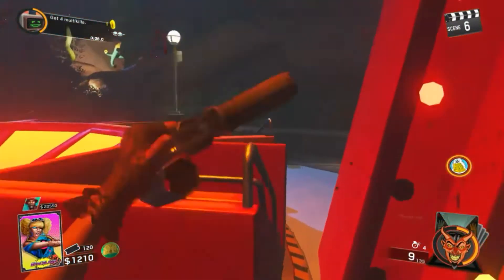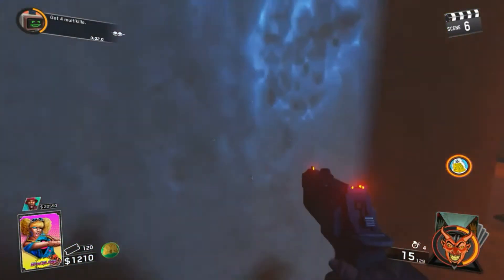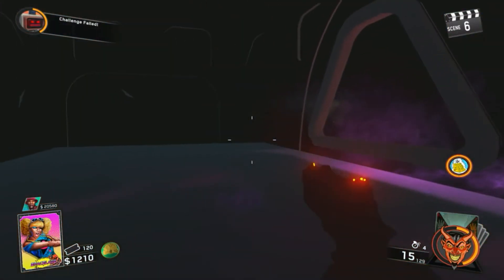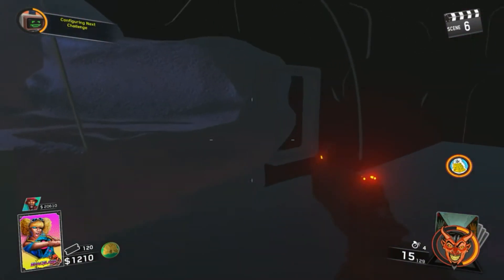I'm going to show you guys how to actually get exo jumps and stuff like that. You guys just need to follow exactly where I go. Just jump through here — it's a bit hard to get on top of that, so don't worry. Here they actually pile up right there.